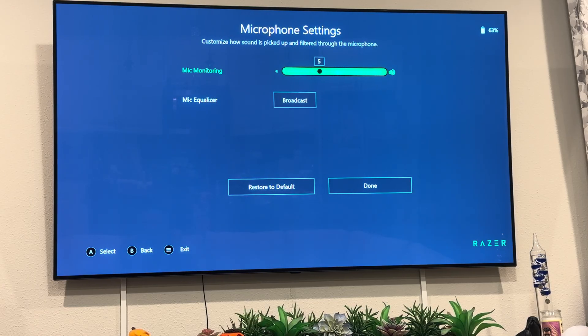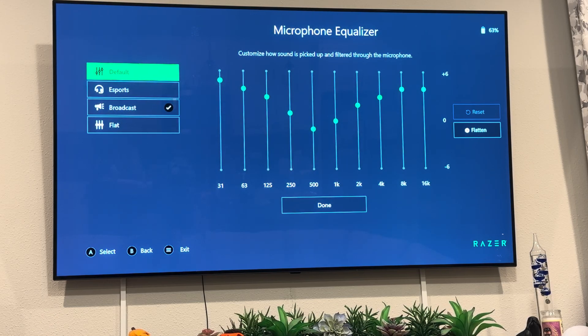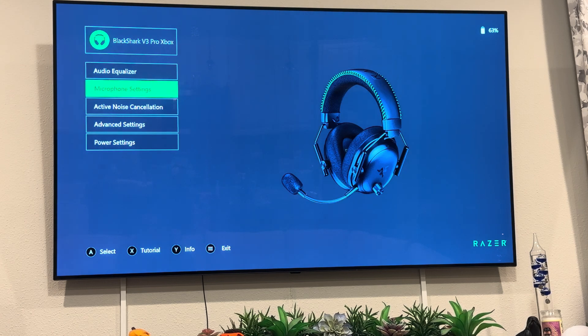Microphone settings — this is where you can adjust how your microphone sounds. Mic monitoring, for example: I have my mic muted right now, but if I unmute it I can hear myself in my headset. F5 is a good low-volume level where you can hear yourself but everything else is louder. The mic equalizer has different presets — I have it set on Broadcast because I heard that's how the mic sounds best, but you can try the other presets too.